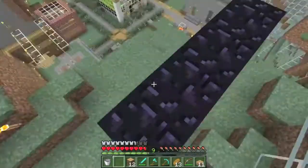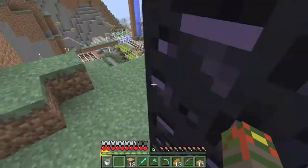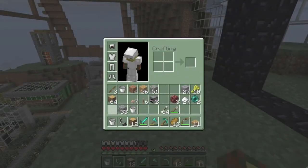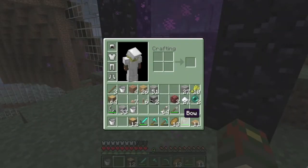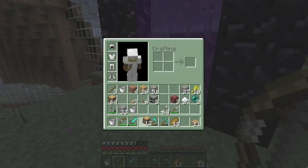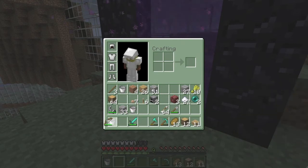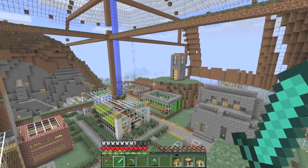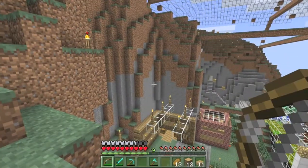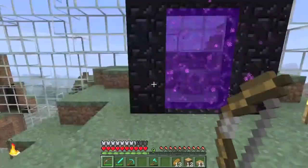I made myself some armor so I don't just die when I instantly join. Put that away, get the bow and the sword in the right spots. I haven't made an enchanting table yet - I should, but I don't have the experience for it, which is why I'm going to the nether.